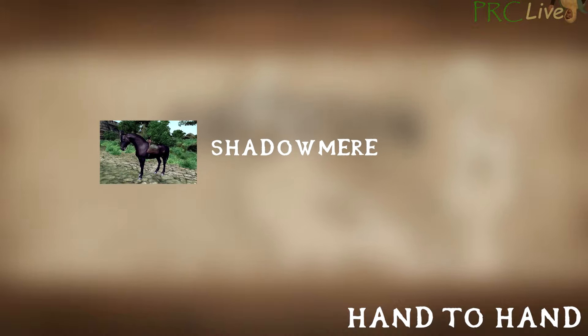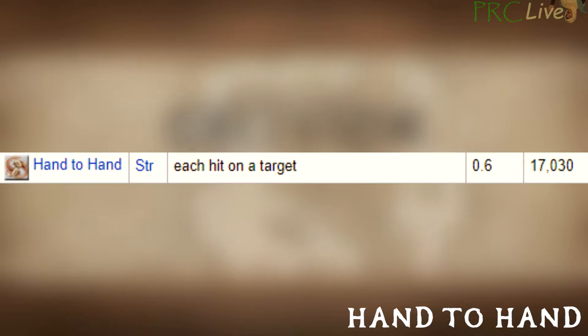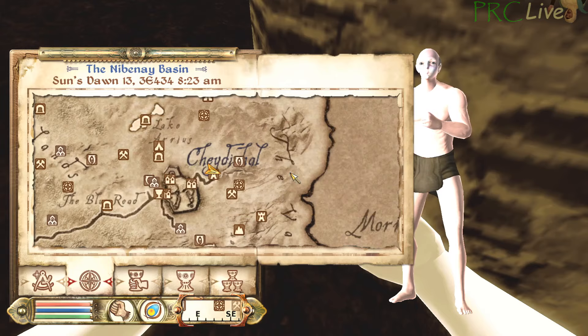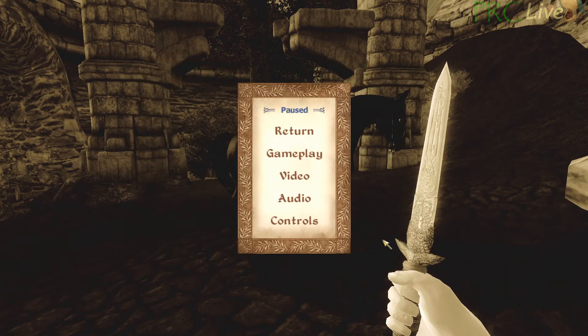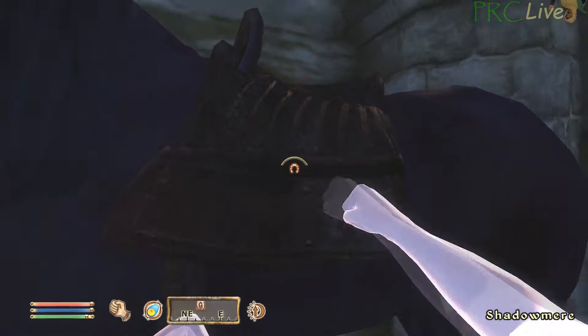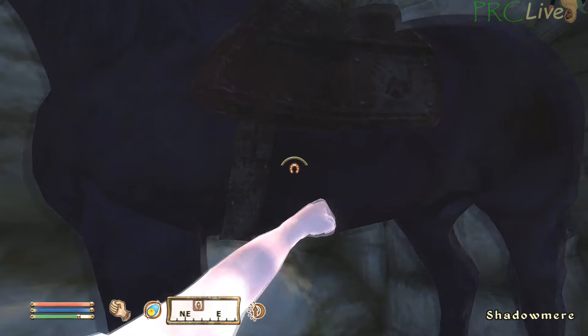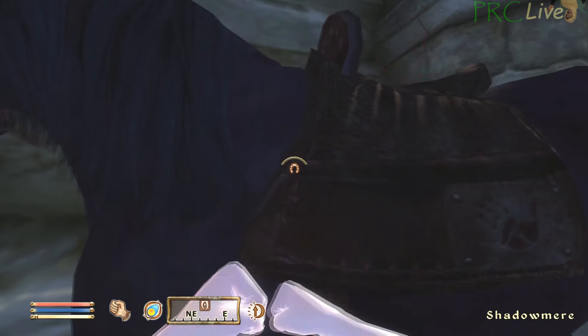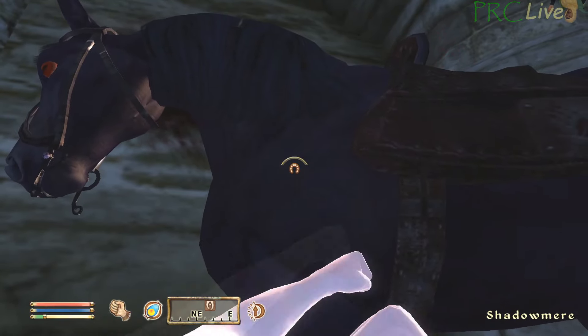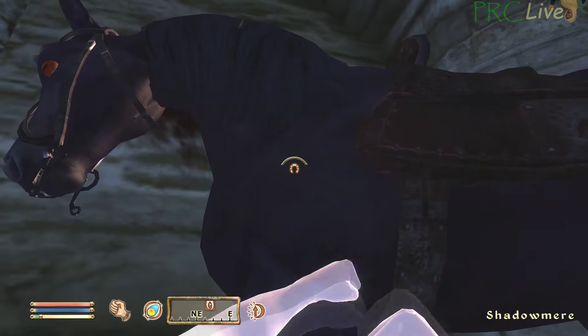To farm Hand to Hand, you'll need to have completed the Dark Brotherhood questline up through the Purification to unlock Shadowmere. Hand to Hand XP is earned by landing hits on a creature or NPC, and the amount of damage does not matter. Find Shadowmere at Fort Farragut and set the difficulty to the hardest setting. Shadowmere does not aggro you when you attack him, so hold block while attacking to farm hits off of him repeatedly. Holding block cuts the animation off, resulting in landing hits faster. When Shadowmere's health gets low, wait an hour to reset his health to full. The skill increase notification does not appear while actively farming — stop attacking for several seconds before it appears.